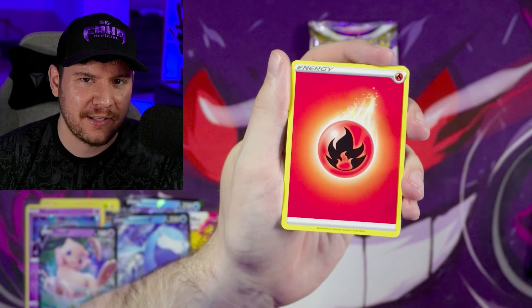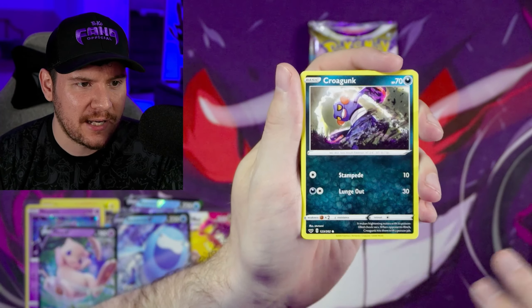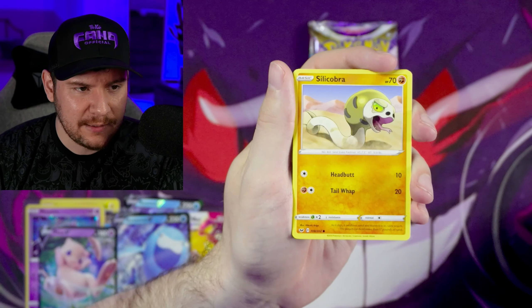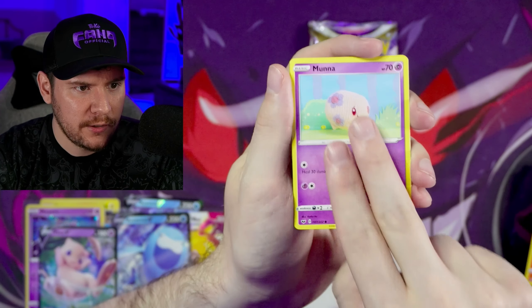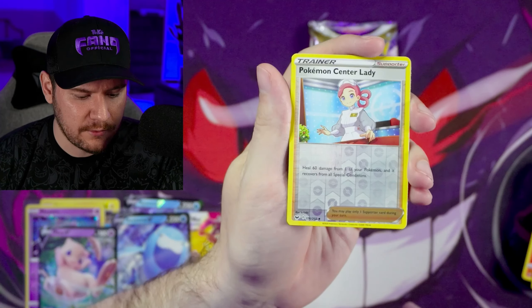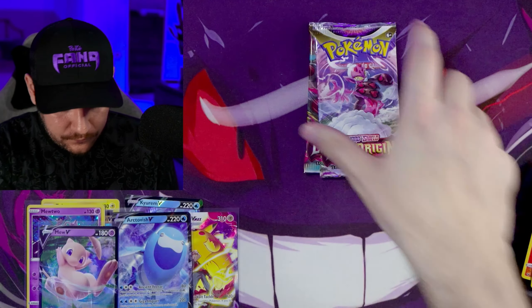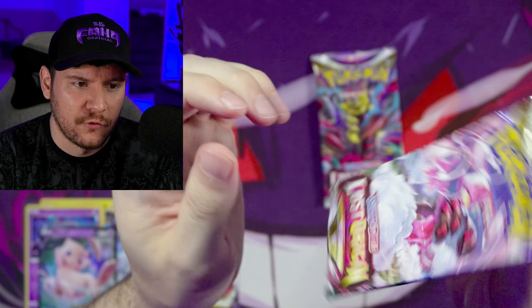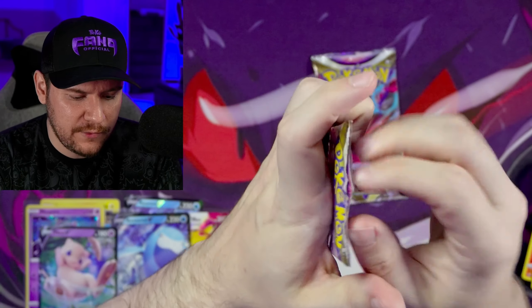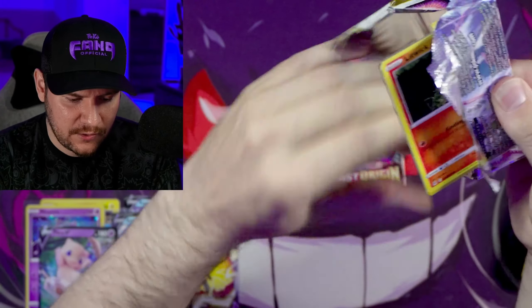Let's see what we get from Sword and Shield Base. This is a set I actually haven't opened up a lot of because everything was kind of crazy around this time. I was just getting back into the hobby and it seemed like people were already kind of moving on from Sword and Shield Base. Vulpix, Munna, Pokemon Center Lady Reverse, and a Lapras holo. Very strange to go with such a recent set and pair it with two of the earliest sets in the Sword and Shield era.